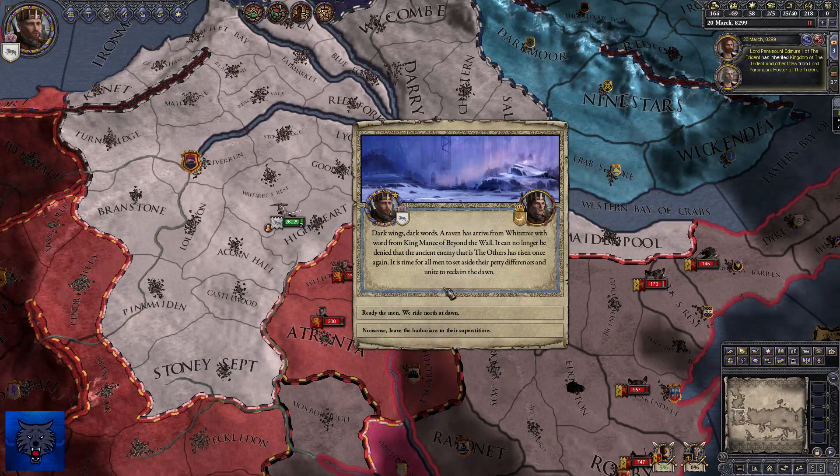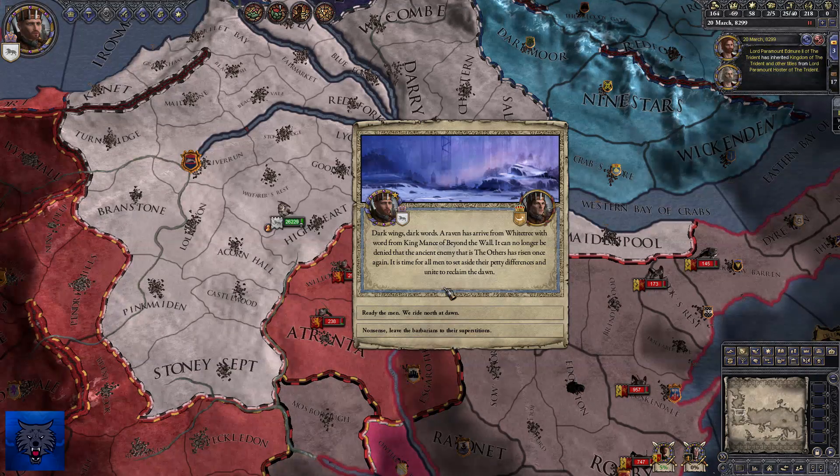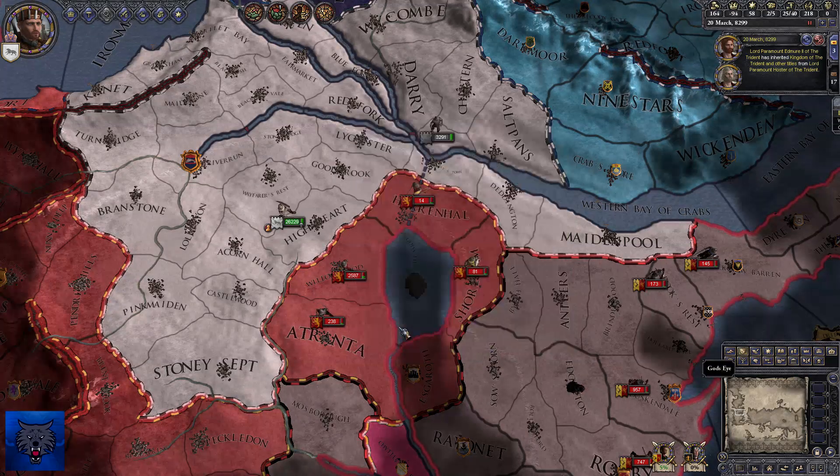Dark wings, dark words. A raven has arrived from the Wall with word that the ancient enemy — the Others — has risen again. Ready the men and ride north? Nonsense — just a bunch of grumpkins and snarks. I can't go north.